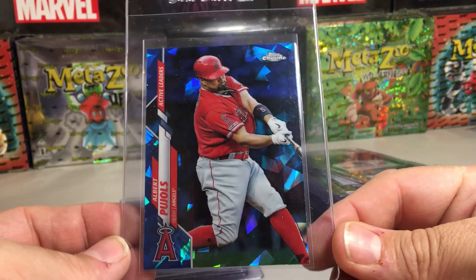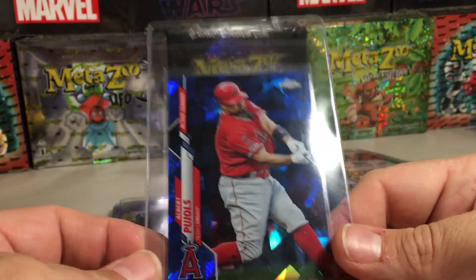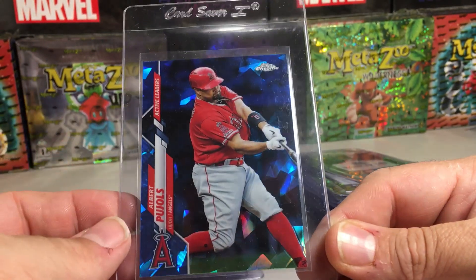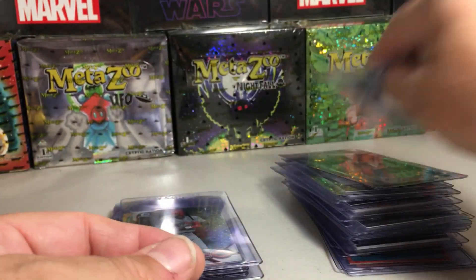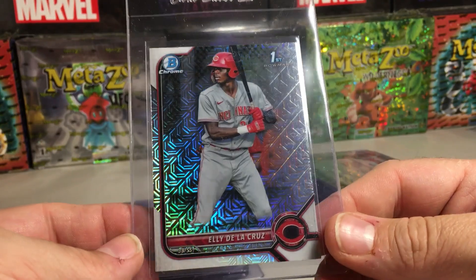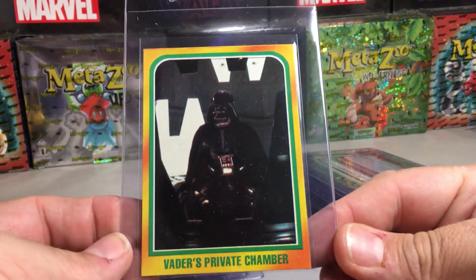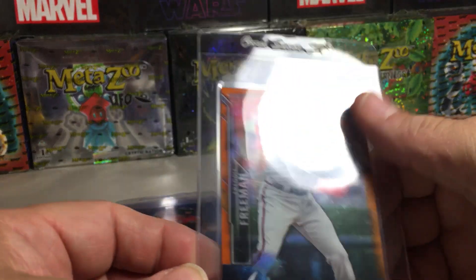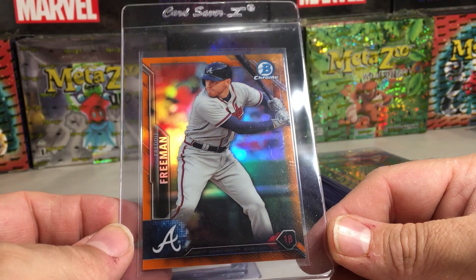Celebrating Albert Pujols hitting his 700th home run — I wanted to grade this sapphire card, I've never graded a sapphire card, so I know it's going to look amazing in a slab with these colors. That is not numbered or anything but still cool. Also an Albert Pujols Mojo refractor, an Elly De La Cruz — a fantastic prospect for the Reds — Vader's Private Chamber from Empire Strikes Back, and a Freddie Freeman orange parallel out of 25.